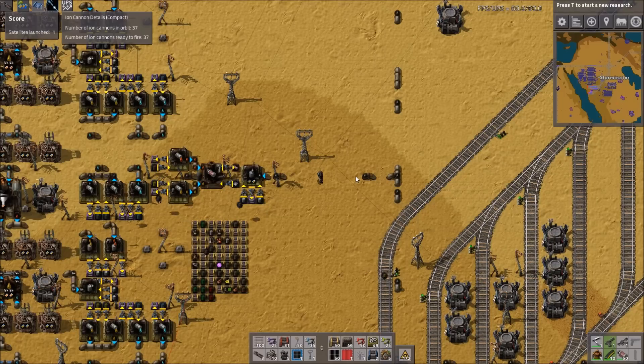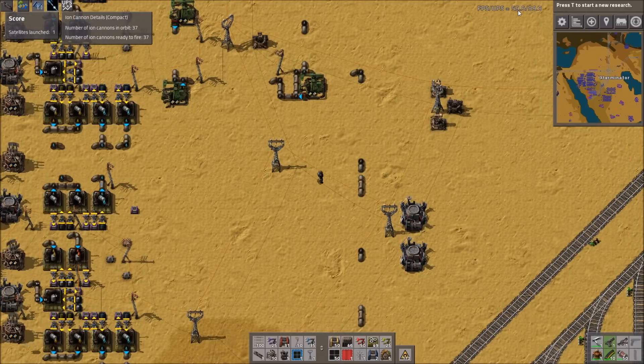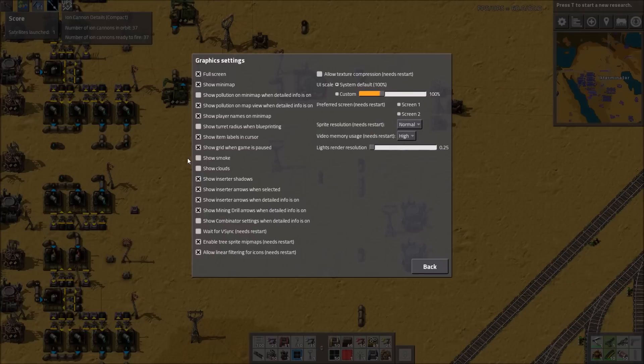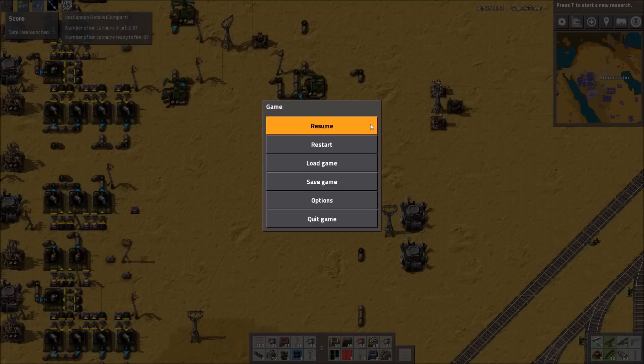So the first one is very simple. If you're having some issues with FPS — this would probably affect more FPS than UPS — then one thing you can do, which is the simplest, is just go into options, go into graphics, and turn off smoke and clouds. You really won't notice much of a difference visually, except when you're by steam engines, they won't be putting out smoke like they normally do. But these two things can actually impact your game performance simply because it's more stuff to load and show.